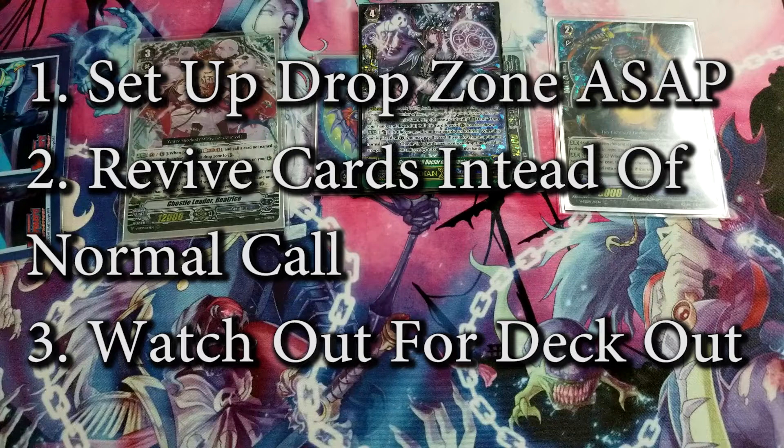Third, beware of deck out. Each Gram Blue deck has a stopping point where you may be milling, excessively drawing, or soul charging. Find that stopping point through playtesting, as it varies by matchup. You don't want to lose to deck out when you're at six damage rather than going out on your own terms.